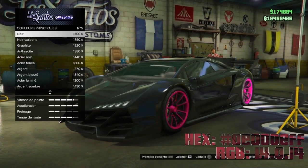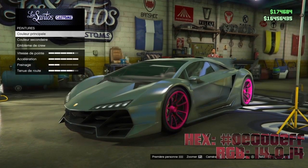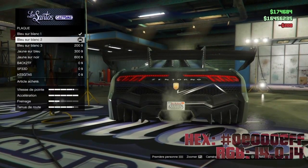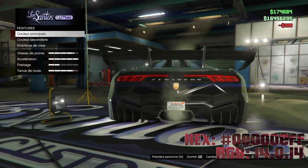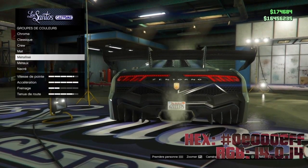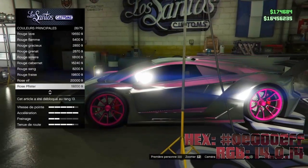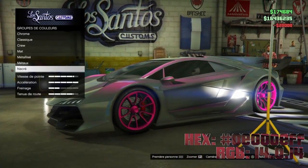Métallisez. Vous restez quelques petites secondes. Vous ressortez. Vous allez sur plaque. Vous sélectionnez une des trois premières les moins chères. Vous ressortez. Vous allez sur peinture, couleur principale. Vous allez sur nacré, et vous descendez jusqu'à rose vif. Vous validez. Vous ressortez.